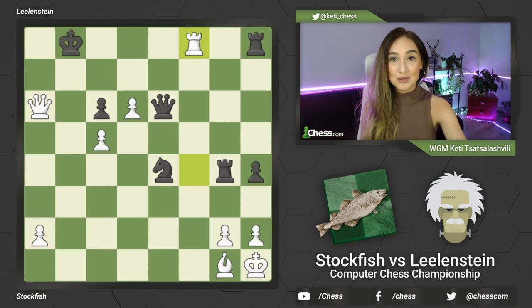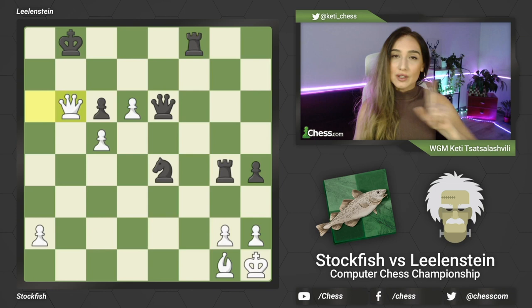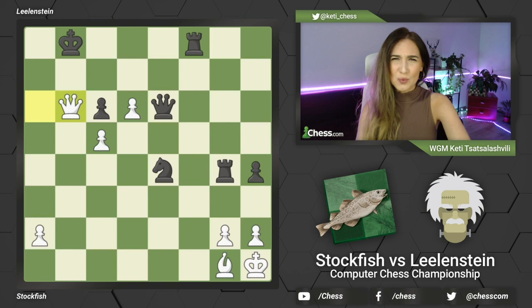Rook f8. This rook is hanging and black can simply take this rook where white continues to give a check. We'll come back to this main line, but before that I want to show you why sacrifice this rook just like that and why not to give a check right away.